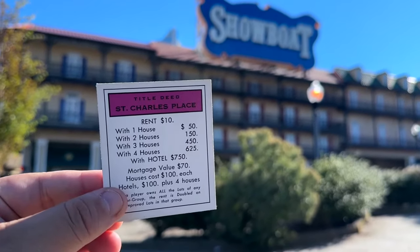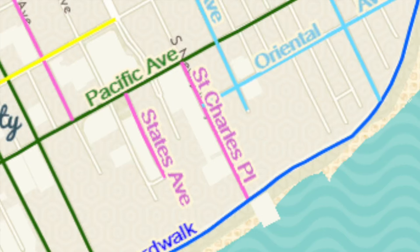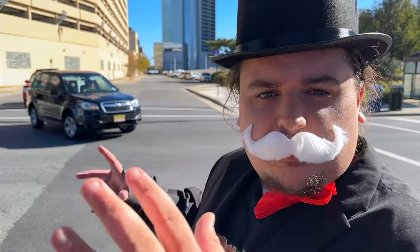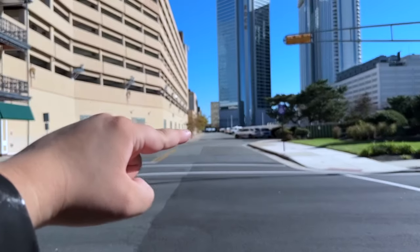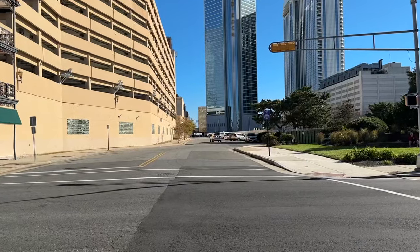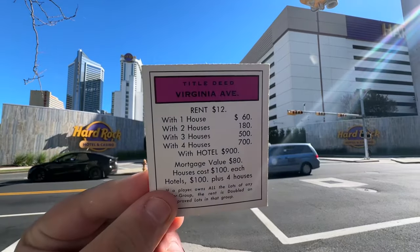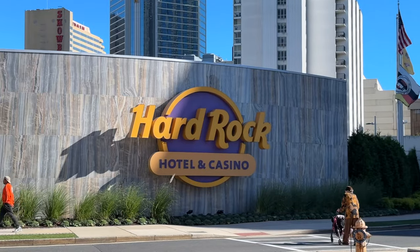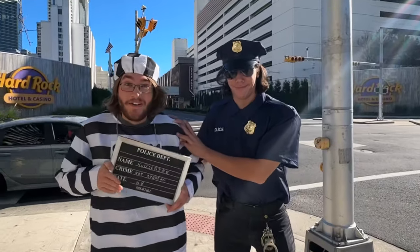The first place, St. Charles Place, no longer exists. A casino named Showboat was built right over the road in 1987, but closed in 2014, just to reopen two years later as a hotel. Next is States Avenue, where only a little piece of it is left — the rest was covered by a parking lot for the Showboat Casino. And finally, the last of the light purple properties is Virginia Avenue, which runs through all of Atlantic City and used to lead you right to the Trump Taj Mahal, later changed into the Hard Rock Casino and Hotel.